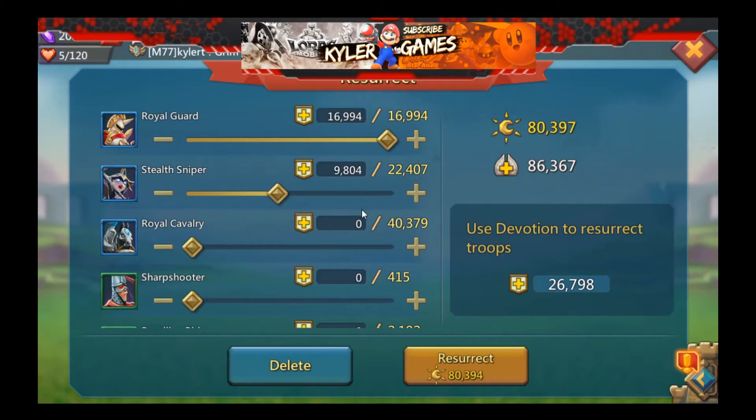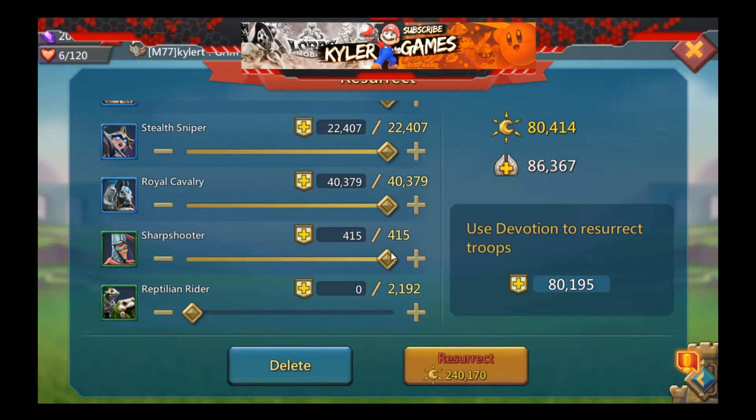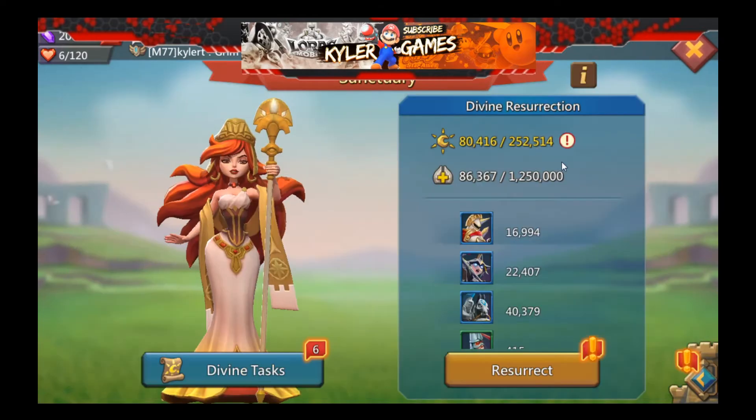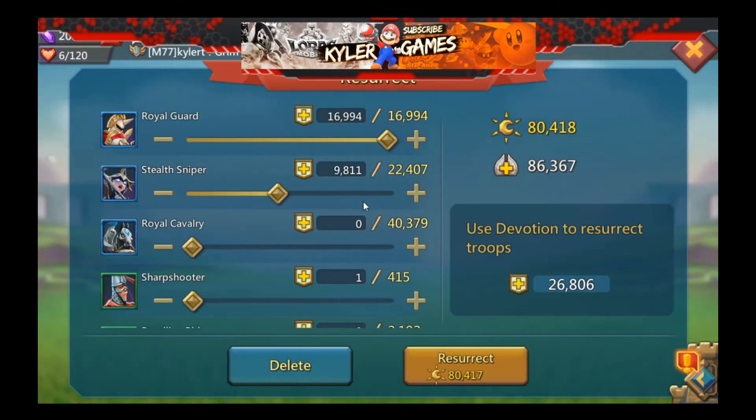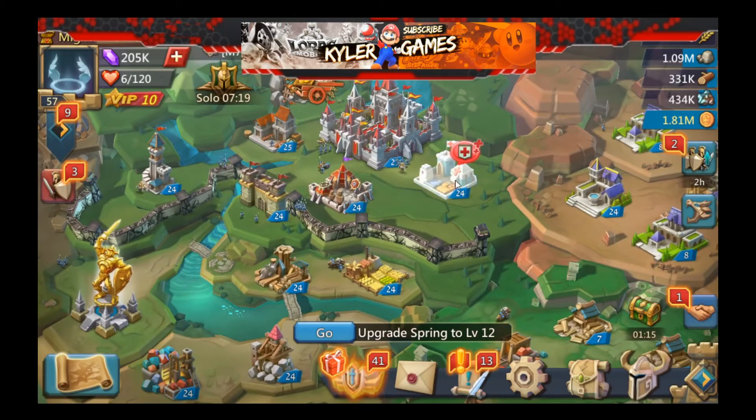It's actually one devotion for one troop, regardless of whether T1, T2, or T3. I tried to queue them all but I don't have enough - I need 240,000 devotions. So I'll just resurrect my T3 troops first for higher capacity, so that I can collect the gems as well as other resources.